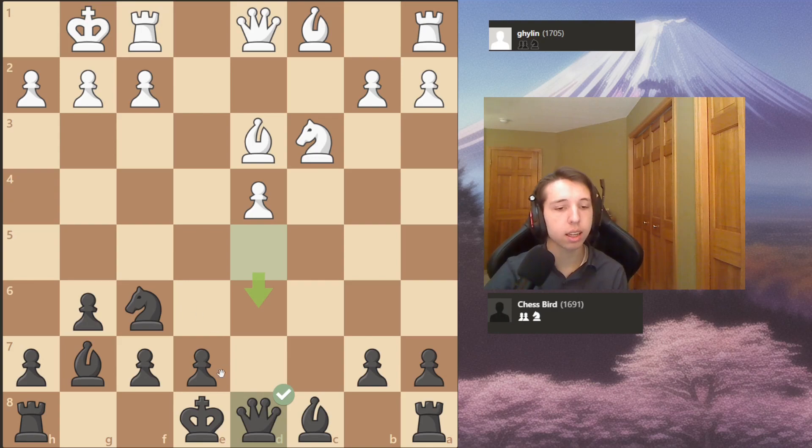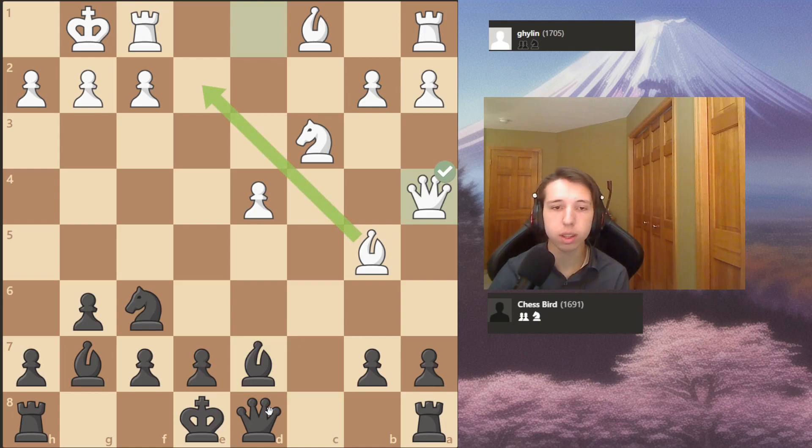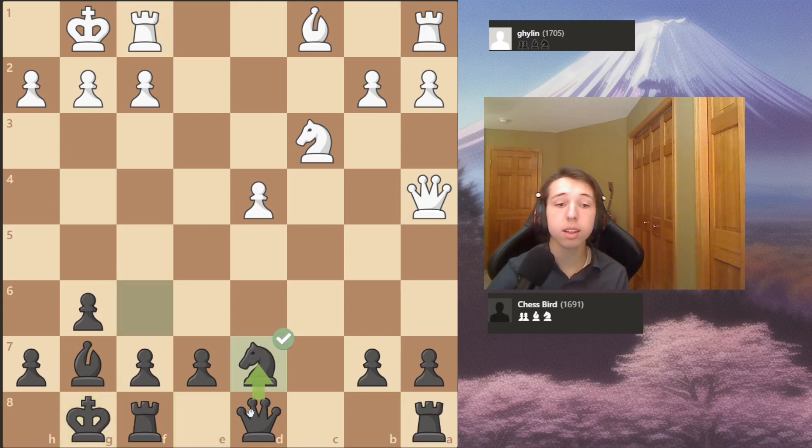After castles, bishop g7, knight to c3, I just move my queen all the way back to d8, kind of like in the Scandinavian opening. My opponent decides to go for the checks, but I just block with my bishop and I'm never really in trouble. Even with queen to a4, I have two pieces defending, so my king doesn't even need to be there. I just castle, bishop takes, and I take with the knight.